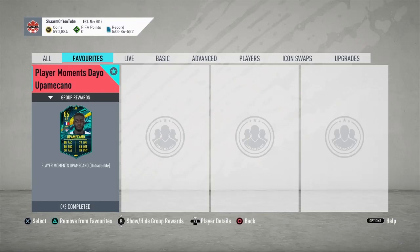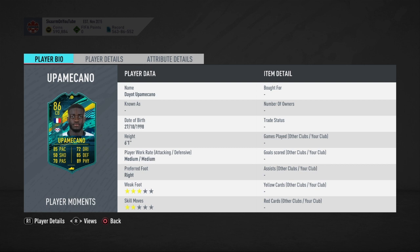Yo what is up guys, it is Skarm and for today's video I'm going to be completing the player moments Deo Upamecano — hopefully I said that name correctly — he is an 86-rated center back, 6 foot 1.